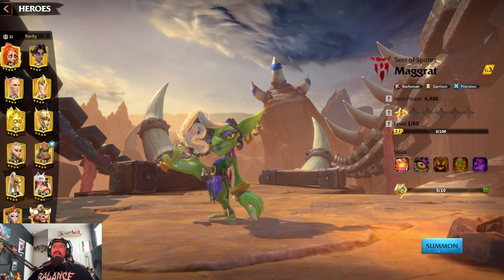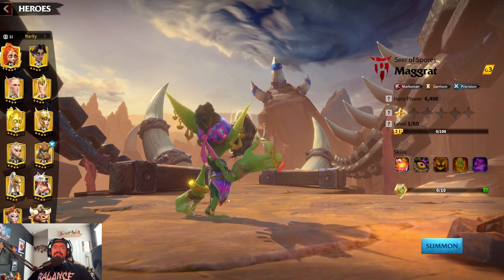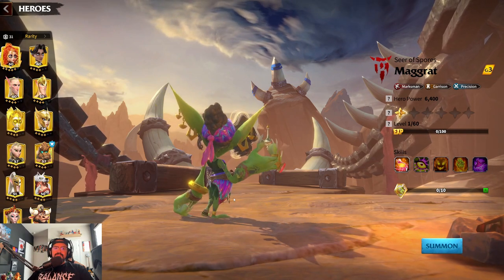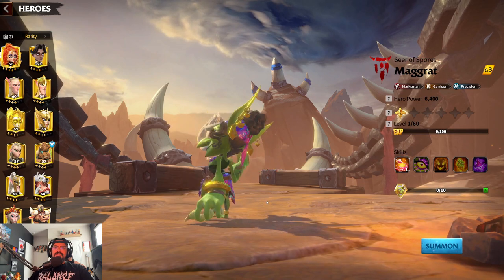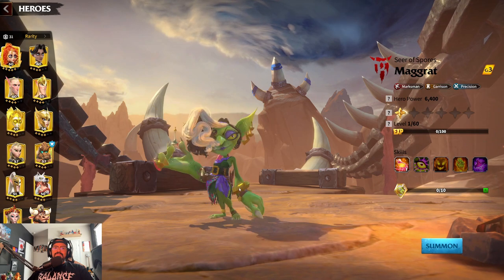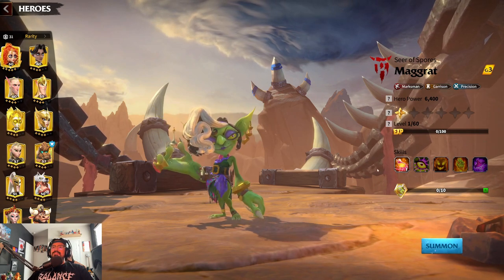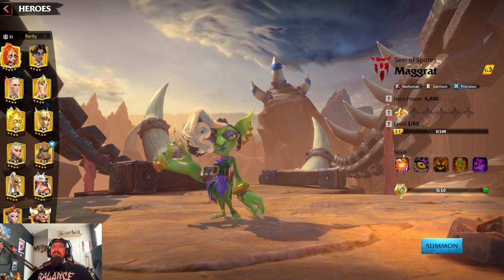Alright, here we have Magrat. Let's take a good look at her — look at those tattoos. She gives off a witch vibe with her potions. Pretty cool design.